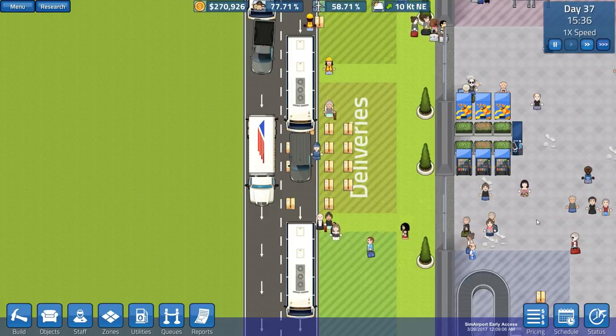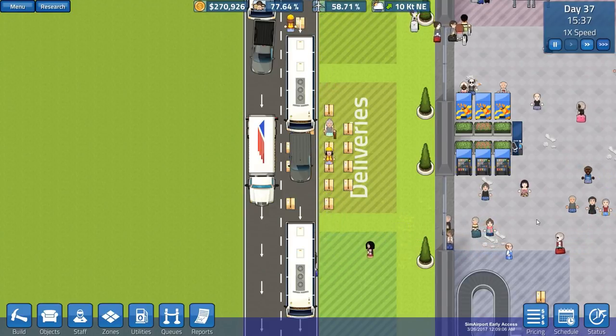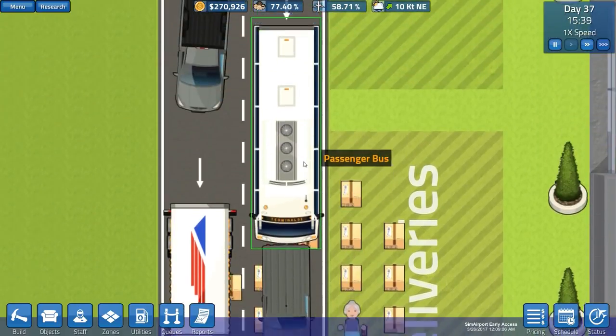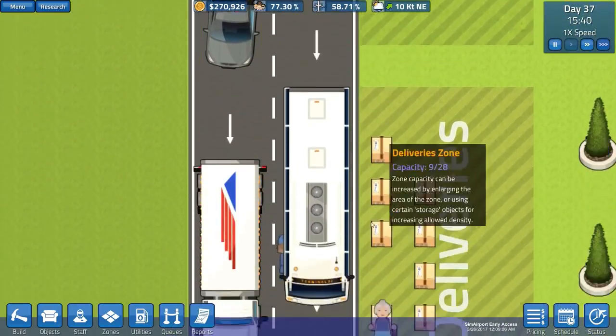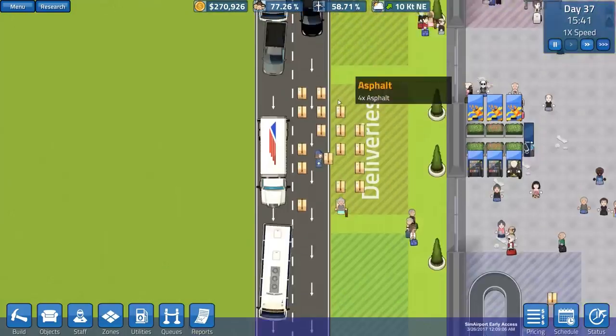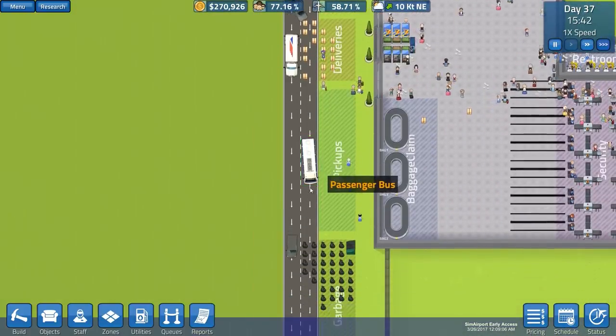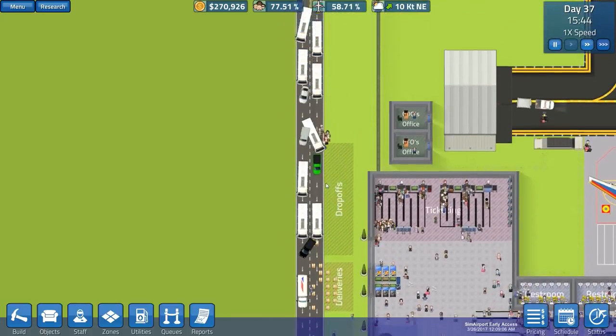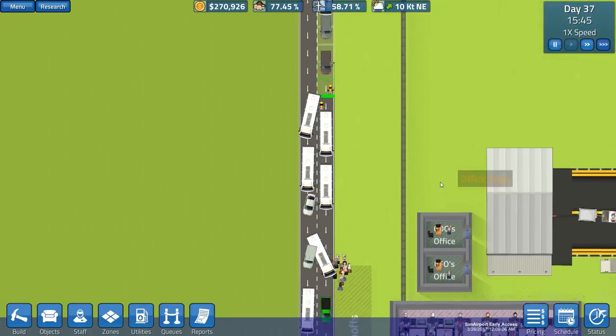Welcome back to Sim Airport once again. We have a little bit of an issue with the roadway - there is a fairly big traffic jam, and it looks like a collision as well, with boxes and everything all over the road. That passenger bus is swerving like the driver's had seven pints.